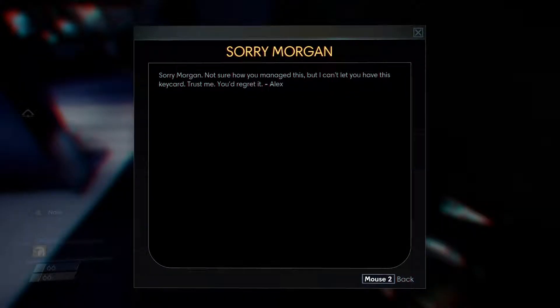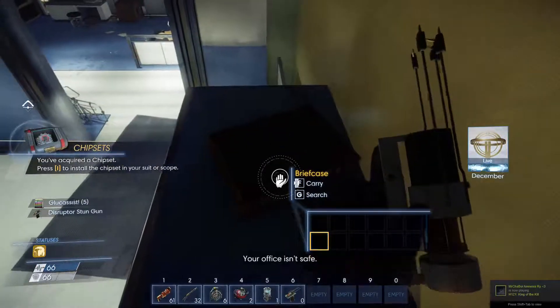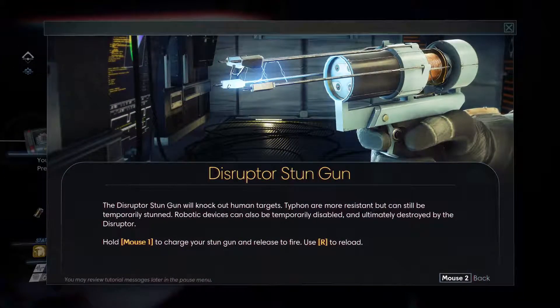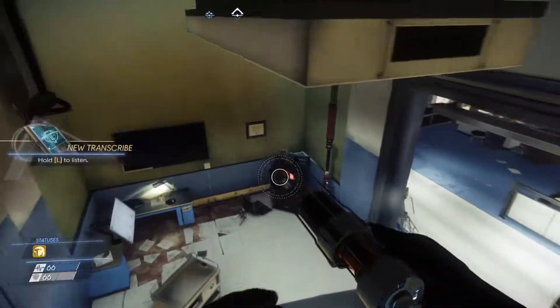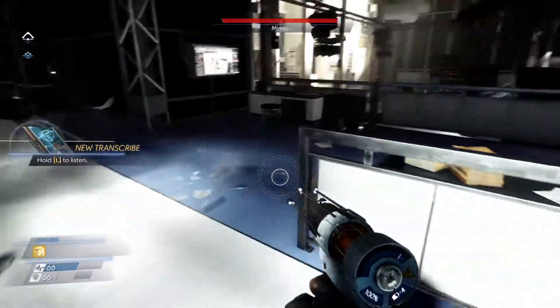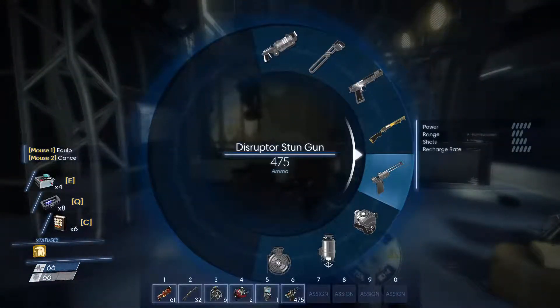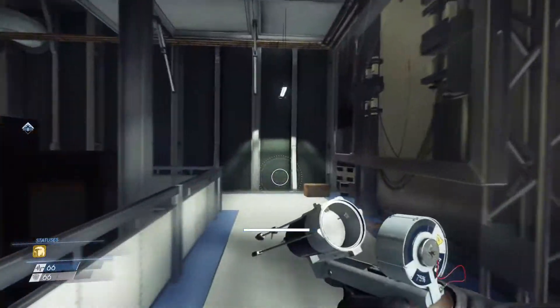Sorry, Morgan — not sure how you manage this, but I can't let you have this key card. Trust me, you'll regret it. Alex — what is this? Disruptor stun gun. The disruptor stun gun will knock out human targets. Typhon are more resistant but can still be temporarily stunned. Robotic devices can also be temporarily disabled and ultimately destroyed by the disruptor. New weapon! We have 500 ammo. Let me take out the shotgun — bam! Sick, that's awesome.